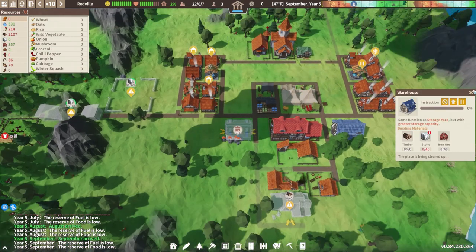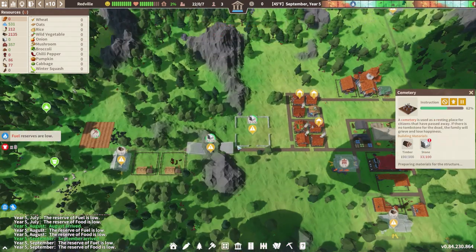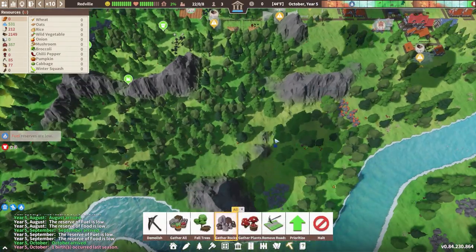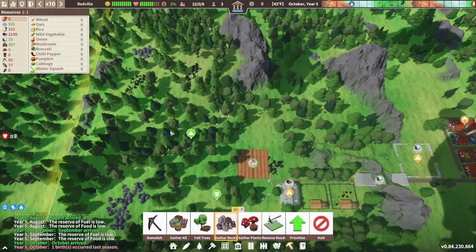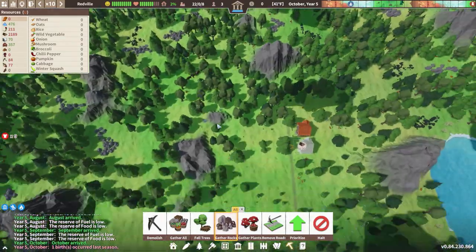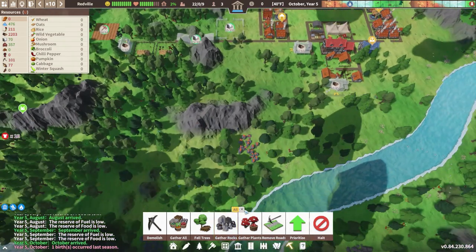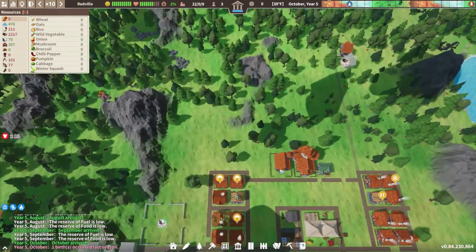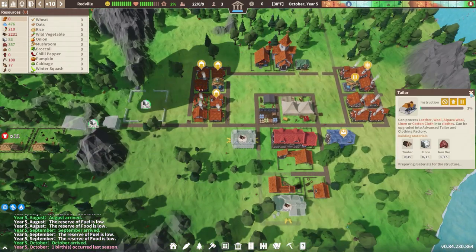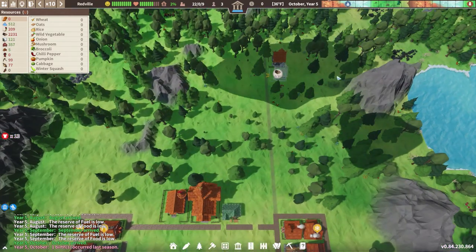We need so much stone right now - 15 there, 40 here, that's 55. We'll get that gathered up and we should be okay as long as we don't use up all the stone before we can build the quarry or mines. There's plenty around so we'll be okay for a while. How are we doing on timber? Wow, really well - 2000 timber! So that's not an issue, we must have gathered a good amount and had it stored up.